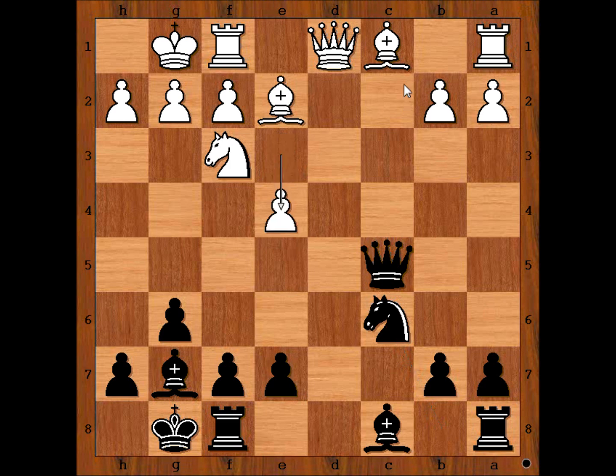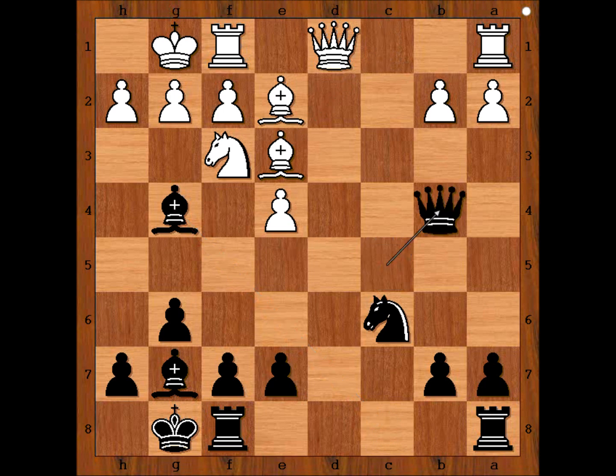White to move. Othman played e4, intending bishop to e3. Bishop to g4, bishop to e3, queen to b4 — attacking the pawn on b2 and the one on a4. Queen to c2, defending both.